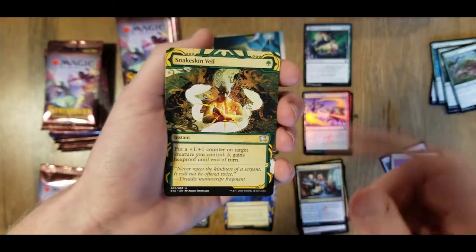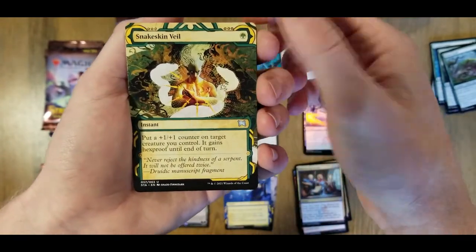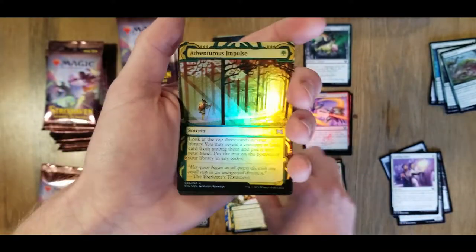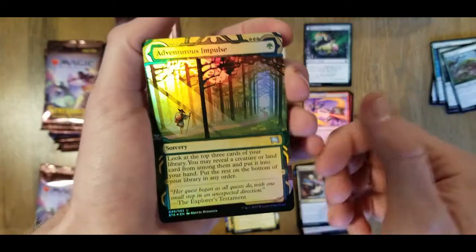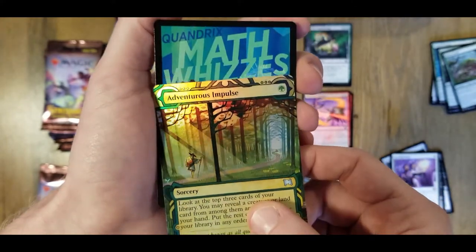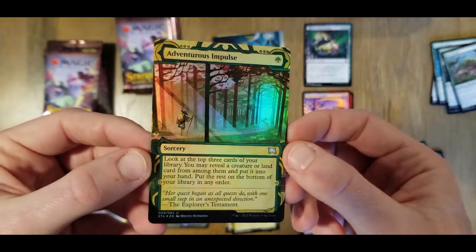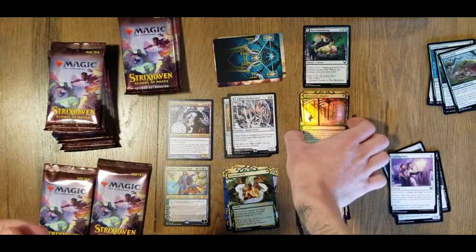We have our archive card: Snakeskin Veil. And on the end here — we've got another one of these archive cards and it is a holo uncommon. That is a beautiful looking card. We're not that lucky to get two list cards in a row. Token card: Adventurous Impulse. That is a beautiful looking card — going to put that in our holo pile.